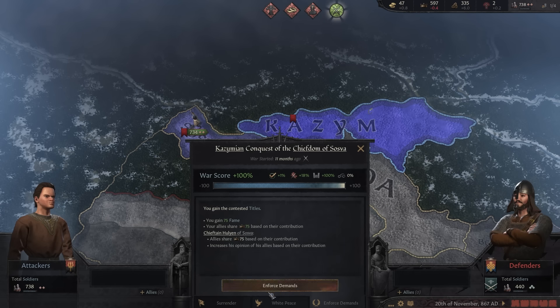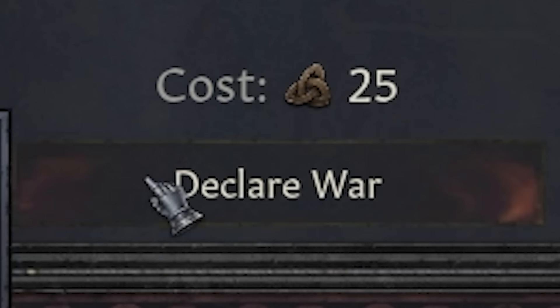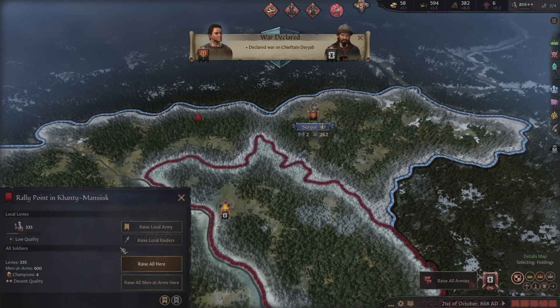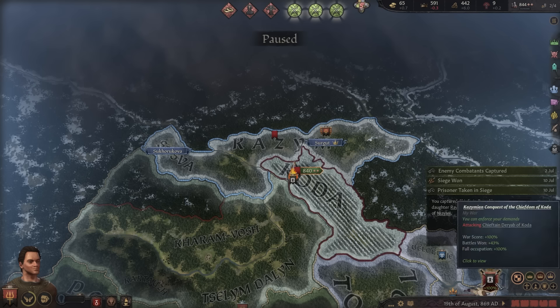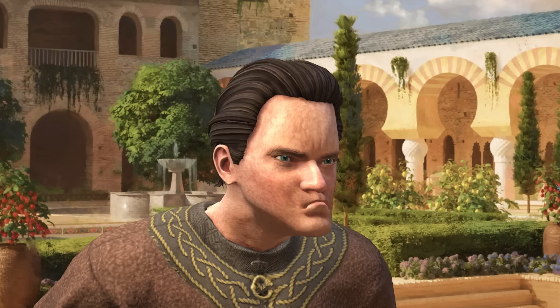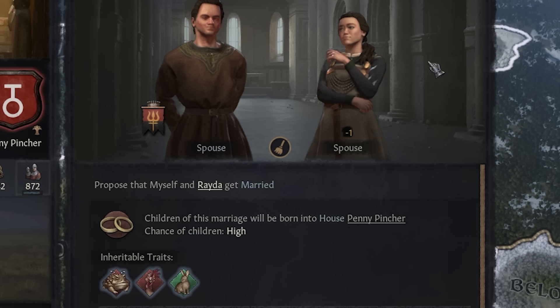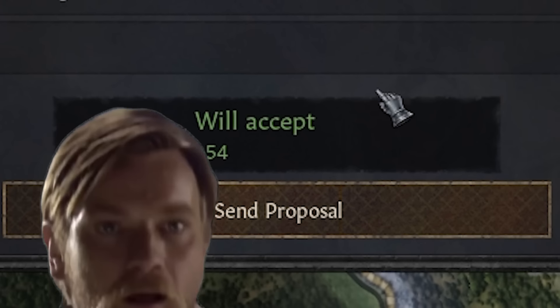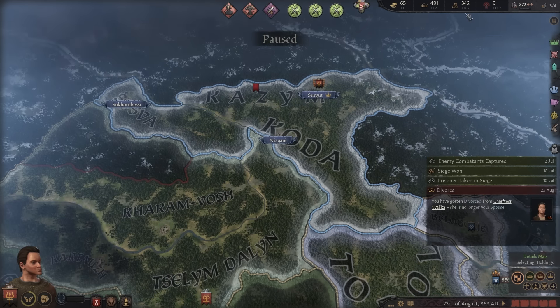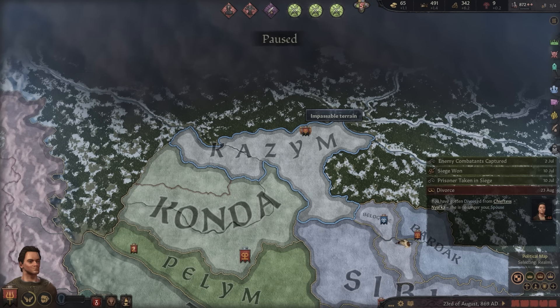We can enforce the demands. To form the duchy, we just need one more county — we'll declare war and it's a pretty easy clap. Currently we are not married, so I want to find a good spouse. This young lady is fecund — she would make a good wife, very high chance of children. We want to be pumping out kids so we can increase our renown per month.